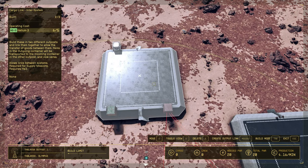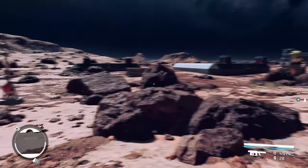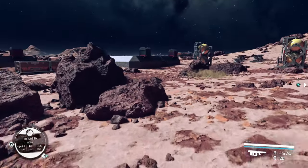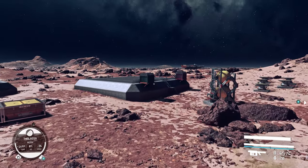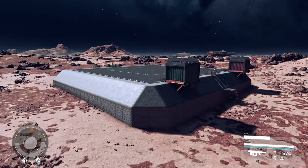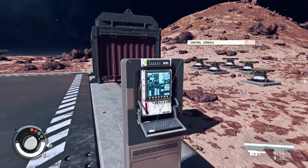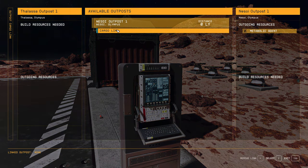Helium is already here. Now the only one thing we need to do is connect our cargo link with the planet that has Metabolic Agent. Let's do this. That's here — as you see, outgoing resources: Metabolic Agent.